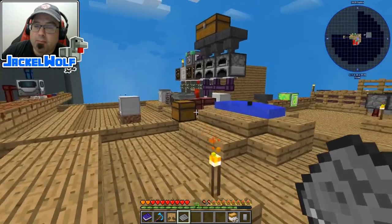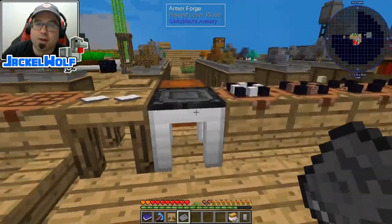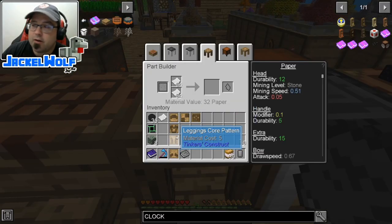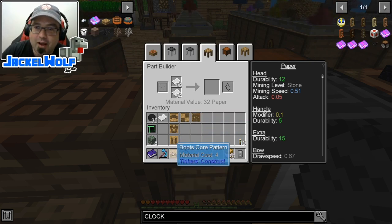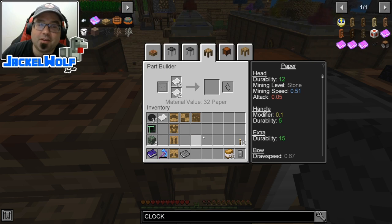Before we can add mods to any armor, we need to actually craft ourselves some armor first. Very similar to how I did the Yo-Yo mod, we're going to create armor out of paper. This is going to give us the most modifiers possible. We're just going to be throwing mods on left, right, and center just to get this advancement, but in your world you'd pick and choose a bit more carefully.